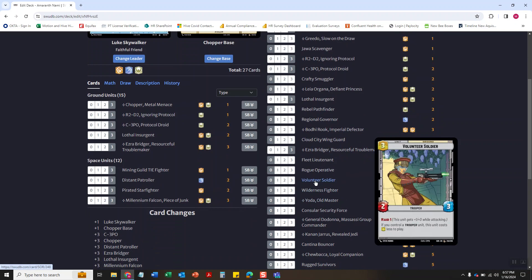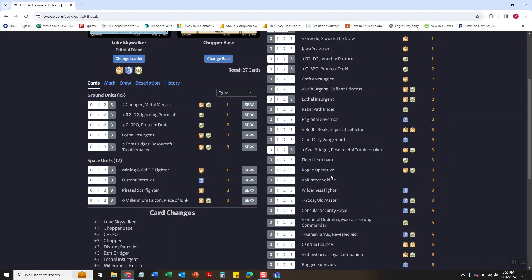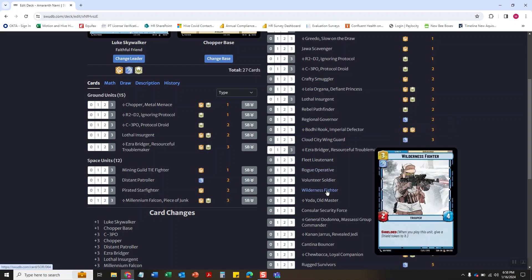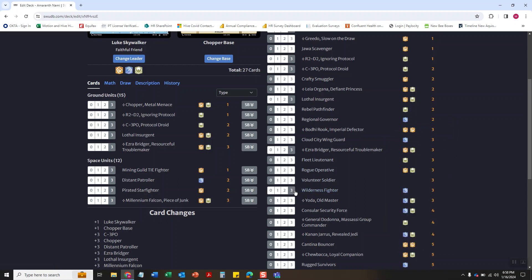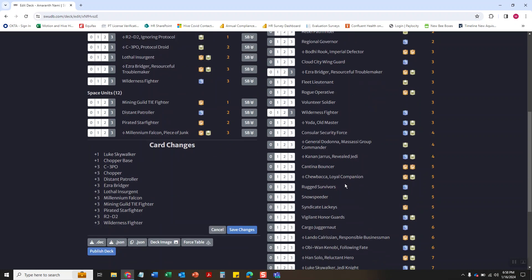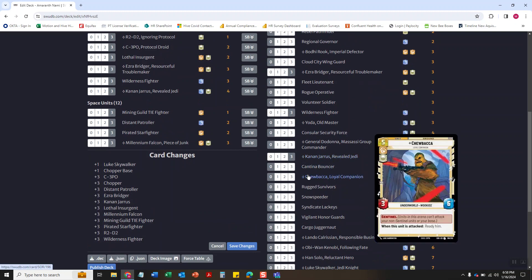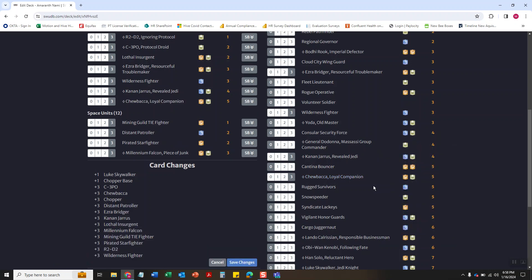Then we're gonna go to Wilderness Fighter — it's a shielded 2-4 for 3, so I feel like that is pretty good. Then we're gonna round it off with old Kanan Jarrus, Revealed Jedi, and then Chewie because I like Sentinel if you can get it off at a good opportunity.